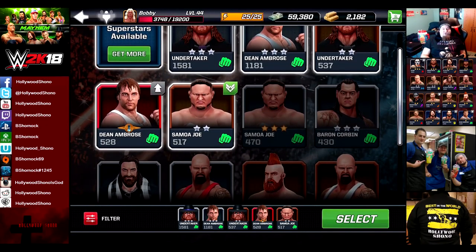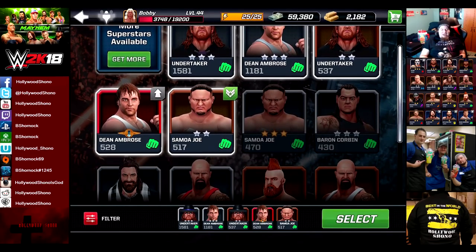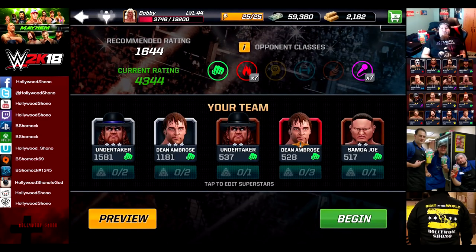If you have maxed out three-star characters I recommend using those. If you have any four-star character like Stone Cold, Undertaker, or Dean Ambrose, use them. Toy figurines are treated worse than a two-star character. For example, Samoa Joe actually has better stats than Dean Ambrose, and for some reason Elias with less power has better stats than Baron Corbin.